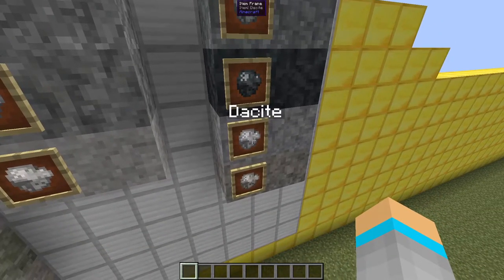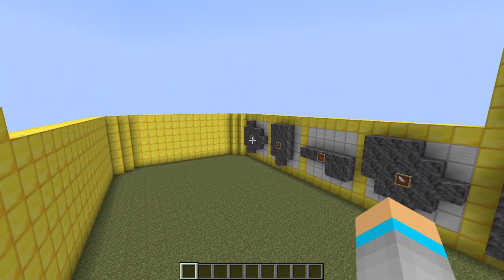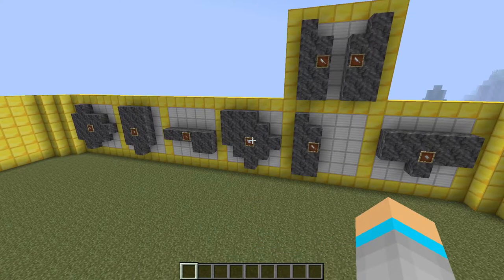The final rock type is igneous extrusive, which includes andesite, basalt, dacite, and rhyolite. These each give 71 durability to axes, shovels, and hoes, and 36 durability to the javelin.